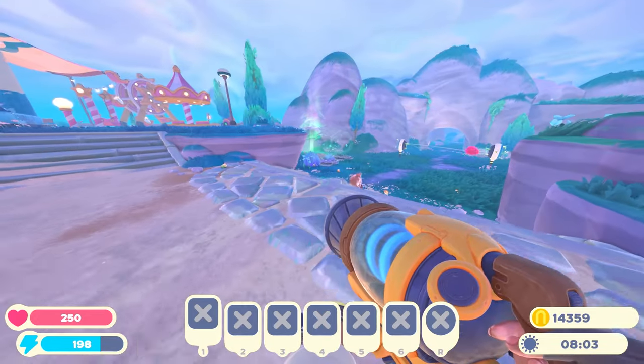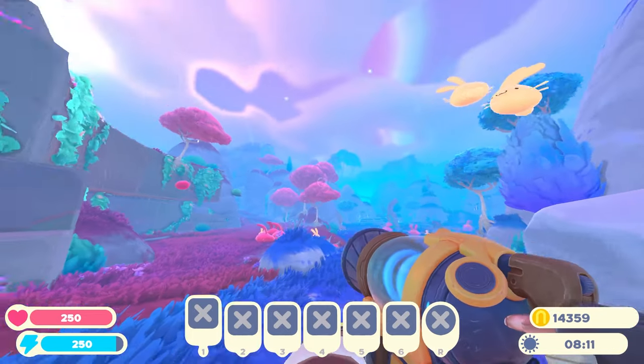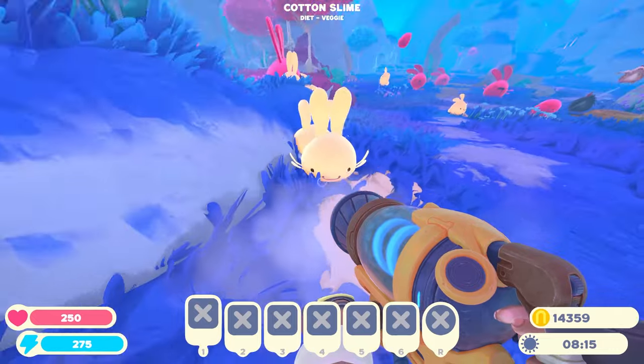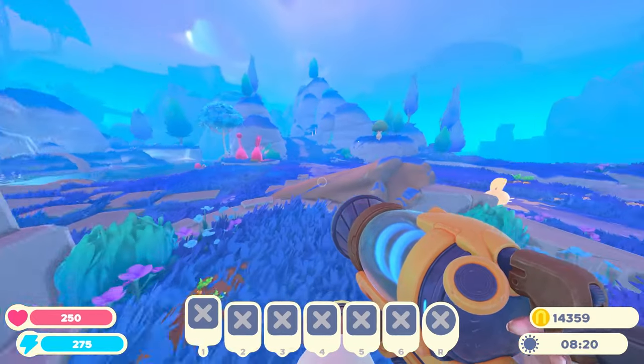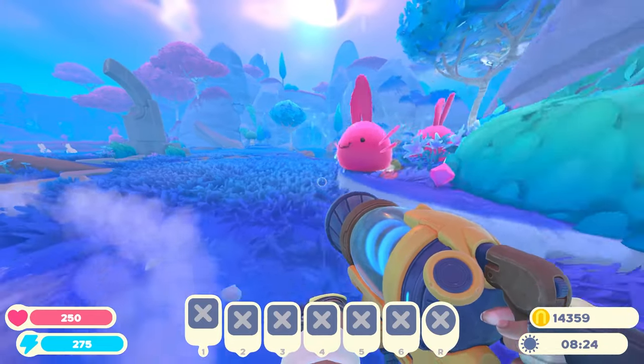I really need that strange diamond. I'm going to go to the place where I know I usually find one — they're usually out here somewhere in Starlight Strand. And hey, little cotton slimes! They're definitely one of my favorite slimes. I like them just because they look like they're the happiest, with their floppy ears going around and stuff.